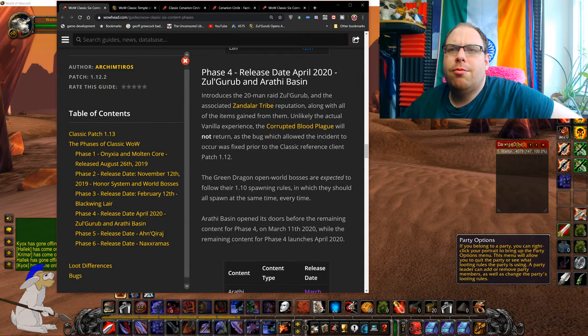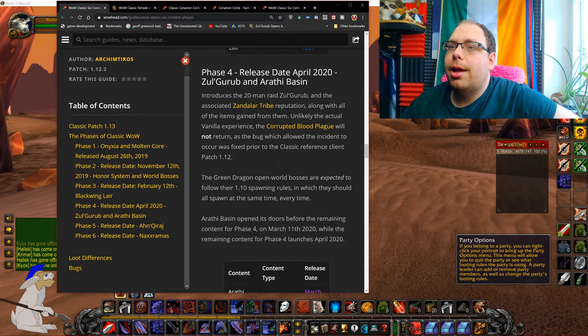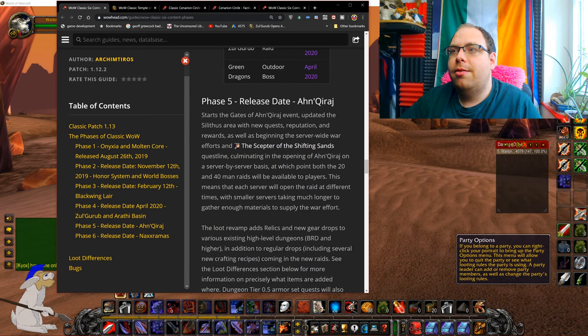We are getting ready for phase five, which is going to be quite a long time away. We don't know when the release date of Ahn'Qiraj is going to be — more commonly called AQ, probably because the name's really hard to say — AQ40 and AQ20.